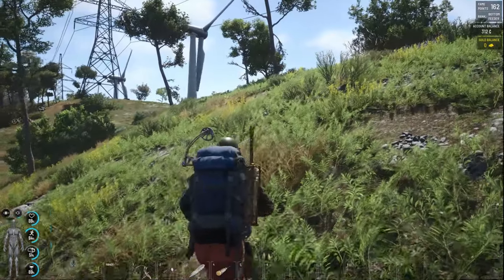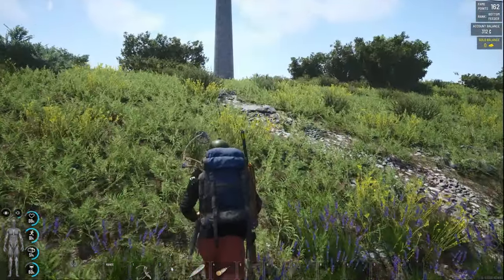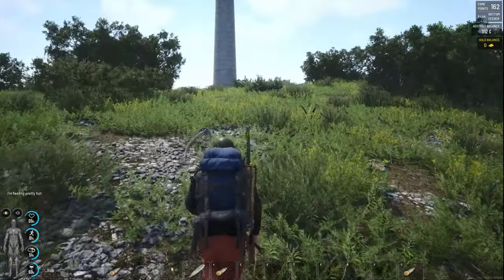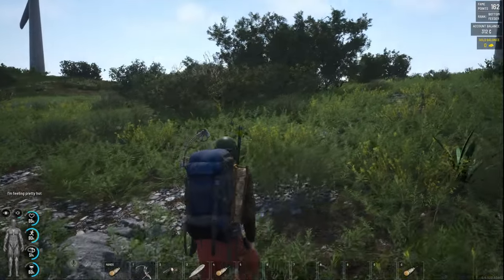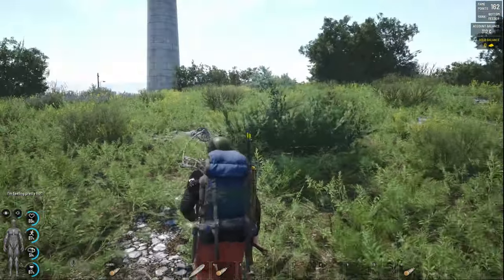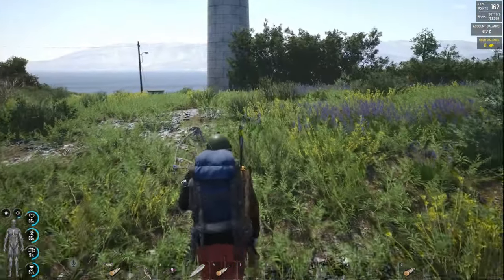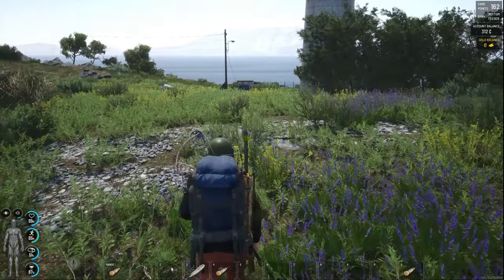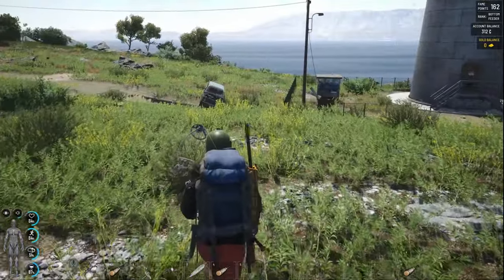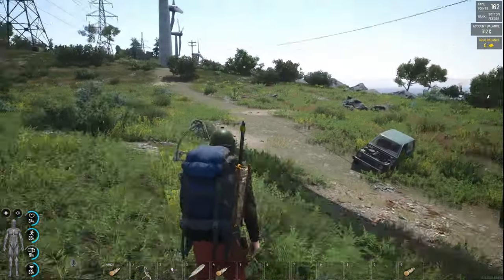I'm gonna try to put the jacket back on because I want the pockets and the space. Let me make sure I don't get overheated again. I do have the stab proof vest I took off. Here's the first turbine — let me get my bat out in case we got any puppets. I think there's a trail along the bottom of these. Wait — there's a car! There's a car right near my base I can fix up without having to go to a big town.